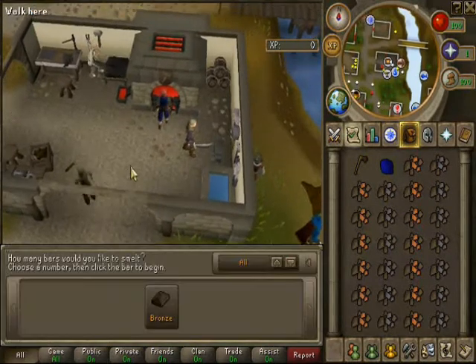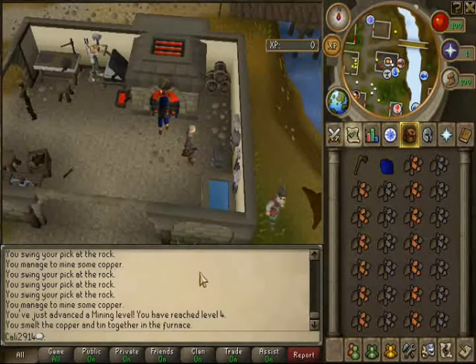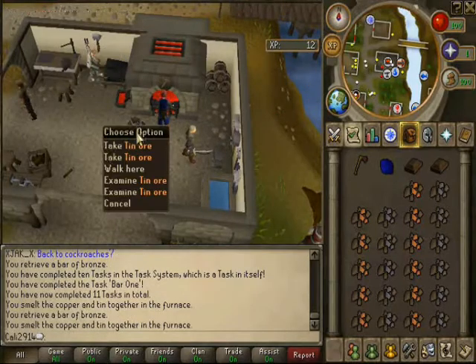It'll ask what you want and how many you want. You just click bronze, and if you want all, go through and it'll do all of them for you — you can just wait. We could probably grab some tin here.